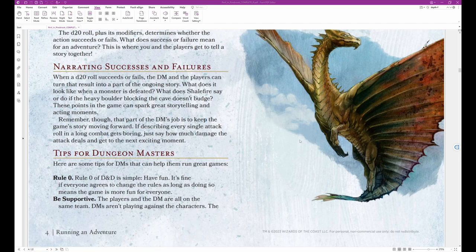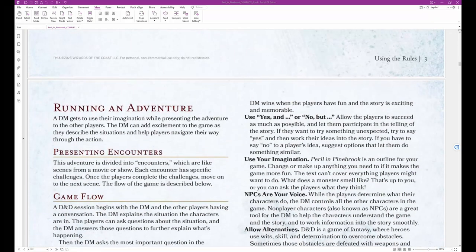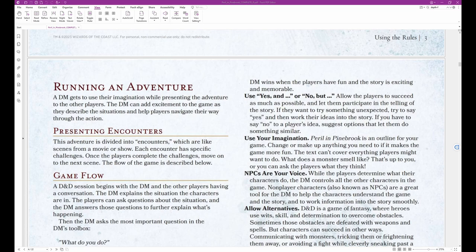Tips for Dungeon Masters: Here are some tips that can help you run great games. Rule Zero: Rule zero of D&D is simple — have fun. It's fine if everyone agrees to change the rules as long as doing so makes the game more fun for everyone. Be Supportive: The players and the DM are all on the same team. DMs aren't playing against the characters — the DM wins when the players have fun and the story is exciting and memorable.